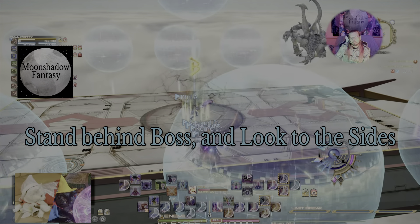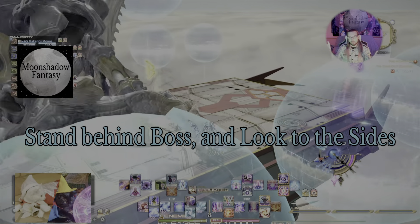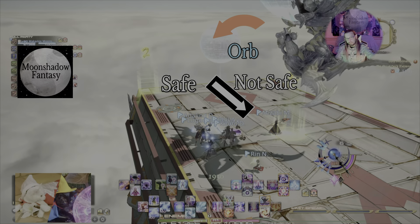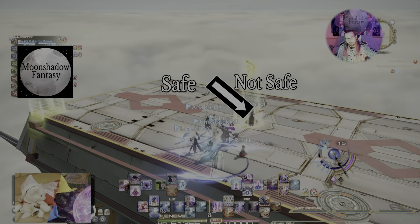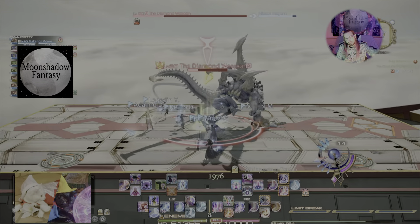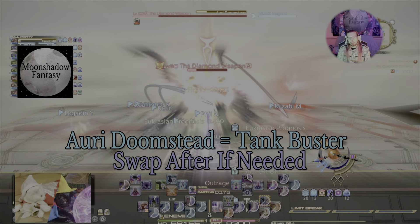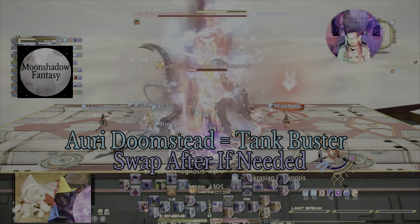As soon as the boss turns — and it can be in any random direction — stand behind the boss in the middle and look to your sides. There's going to be an orb on each side. Whichever orb he's facing is the orb he's going to jump to, and that side is not going to be safe. Because he went to that side and that orb, we stayed put. If he had gone to the orb on our right, we would have had to move forward because he was going to dash where we were standing.